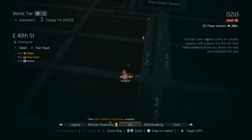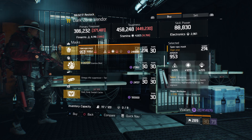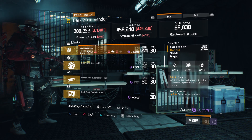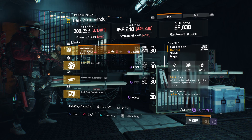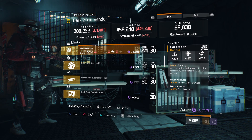For our next gear item, we're going to head over to East 40th Street Checkpoint. Here the Dark Zone vendor has a Spec Ops Mask with the talent Enduring on there. It has a gear score of 274, armor of 953, its roll for stamina is 1,213, and the attributes are enemy armor damage and burn resistance.